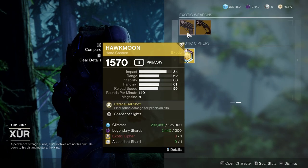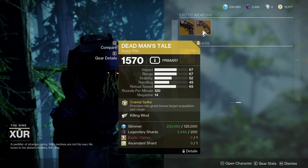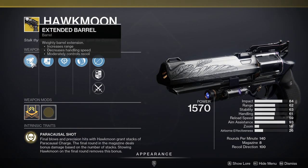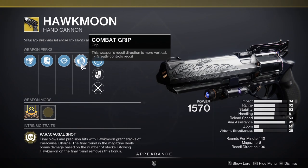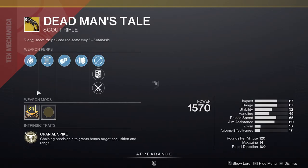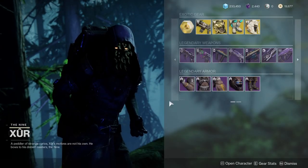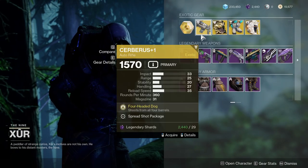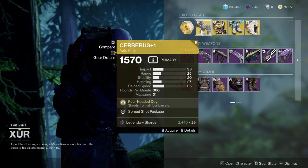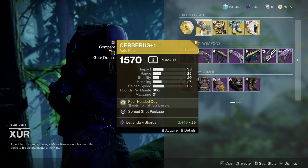As for the exotics, we have Hawkman with Snapshot Sights — interesting. And Dead Man's Tale with Killing Wind. For those interested, it has Extended Barrel, Flared Magwell, Killing Wind, and Fitted Stock. And then Cerberus Plus One — personally one of my favorite weapons, not because it's super powerful but just because it's super fun. I really like the animation that changes the shooting style. That's super cool.